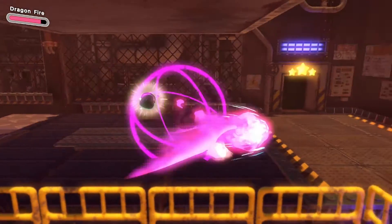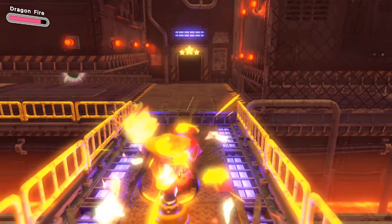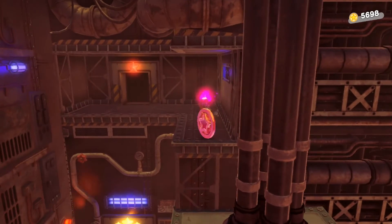After you get out of the crushing area, you will see another crushing area that isn't big enough to fit through. Go back towards you and you will see a lantern — light it, and then you'll be able to fit through that area that you couldn't fit through before. Go through that area and follow the coins to go into the secret room.